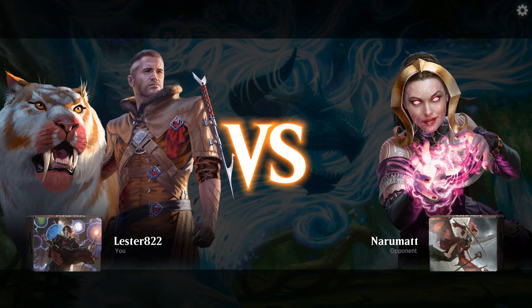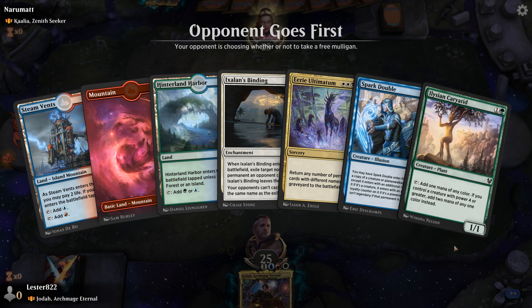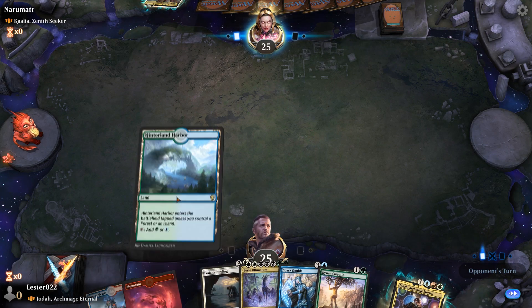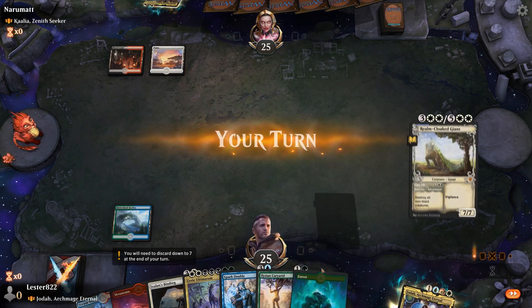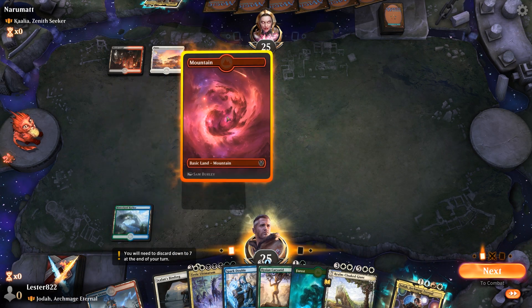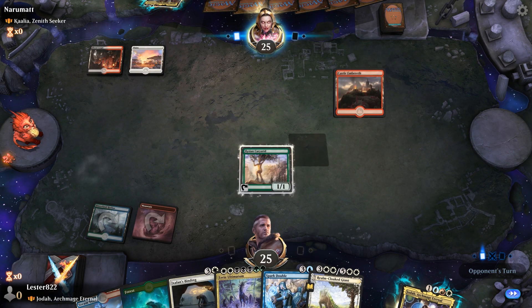Moving on to the next deck, we're playing against Kaalia. My hand is pretty decent — we have the Ilysian Caryatid. I am playing Ixlan's Binding for some reason even though it's a singleton format. We also have Eerie Ultimatum and Spark Double. Spark Double's just kind of in here as a fun card because you're casting a lot of free big stuff — why not duplicate it? I think I'm gonna keep this hand because I do have Ilysian Caryatid. I'm able to play Hinterland Harbor right away, and I'm looking like I'm gonna be able to cast my Commander and have Wuburg ahead of time. I'm able to play Ilysian Caryatid — it's a very good card in Commander, especially if your Commander is power four or greater, because then it taps for two.